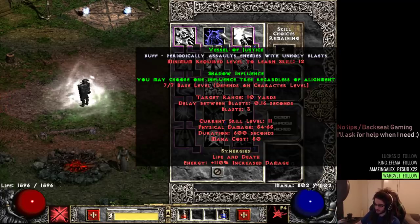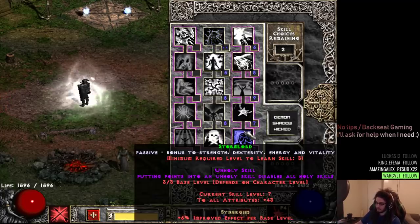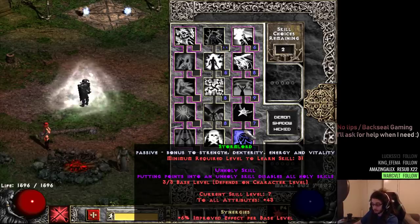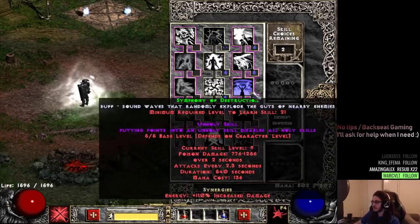One thing to note is that this does scale off of energy — you can see energy has a big increase to it. Down here is Storm Lord. Storm Lord adds percentage to all flat attributes, and then the synergy of Storm Lord increases the all-attributes amount, which makes it so Storm Lord gives you essentially all stats. That's really good for defenses, really good in general for meeting stat requirements on gear, and it allows you to focus on a stat with your level ups since you get a ton of stat points from Storm Lord.